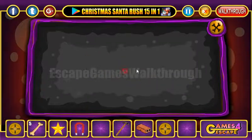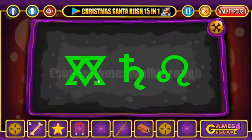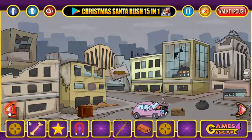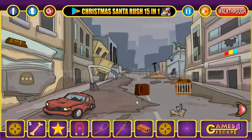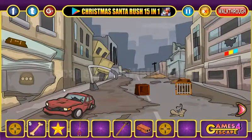The next thing is a bone. Now let's look around. Here we have three different signs, and these signs we are to use here — the first, the second, and the third. So we've got a rope, and this rope we can tie to a magnet. Now let's go further.